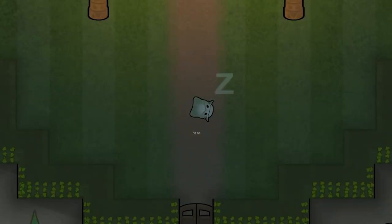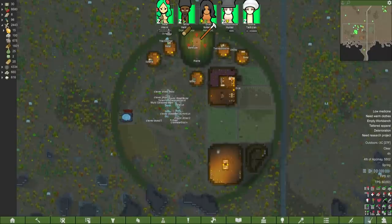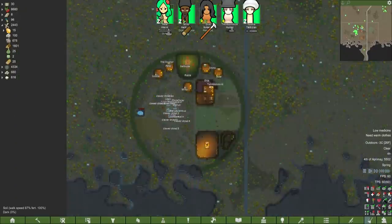There is Pierre. Precious, precious sleepy Pierre. I think our three original Dryads — Pierre, Gertrude, and Jimmy — deserve their own little palace, for lack of a better word. They're the best of us, they're better than any of these colonists.